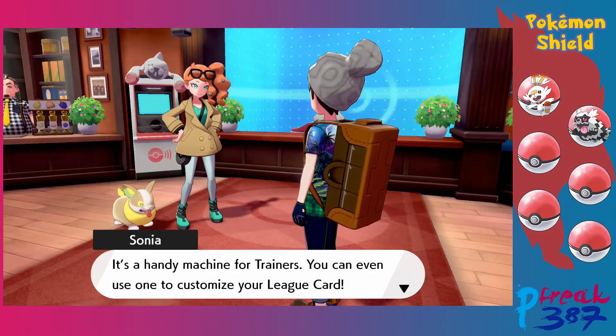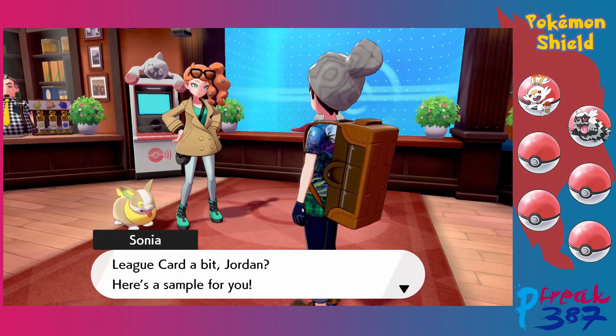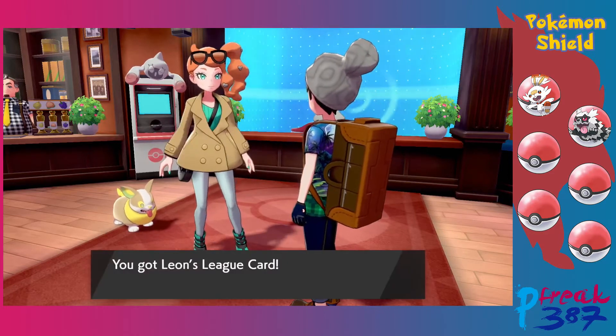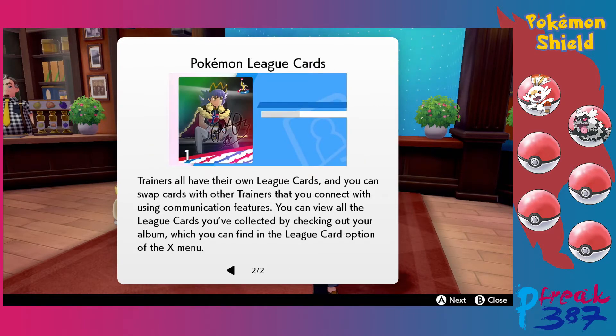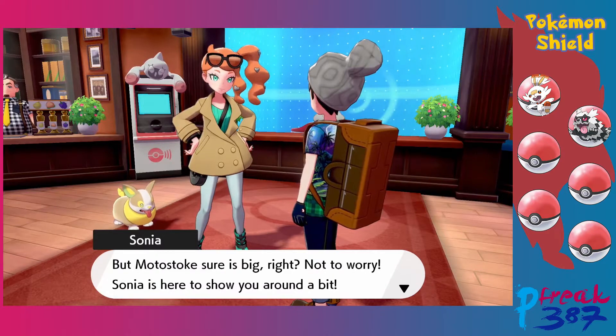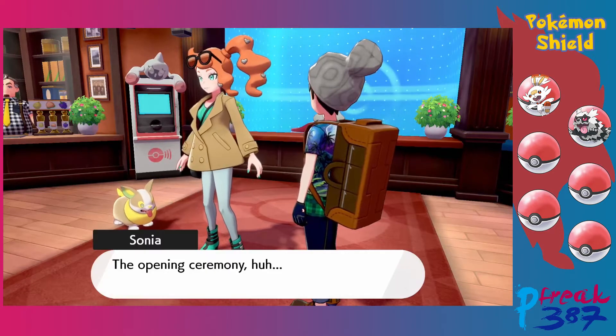The Rotomi explains league cards: show off your achievements by making a league card using the card maker found at every Pokemon Center. You can swap cards with other trainers using communication features, and view collected cards in your album via the X-Menu. So basically, instead of trainer cards, we get league cards. Sonia tells us to come find her after healing our Pokemon.